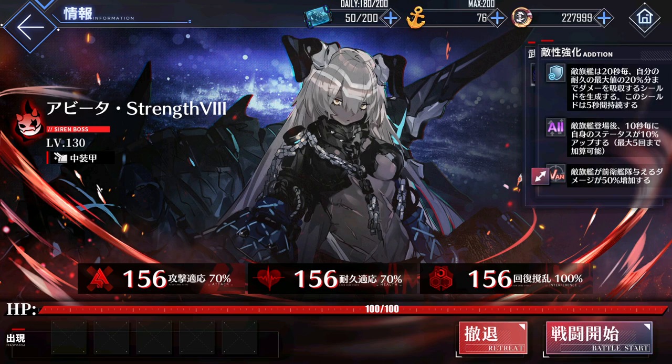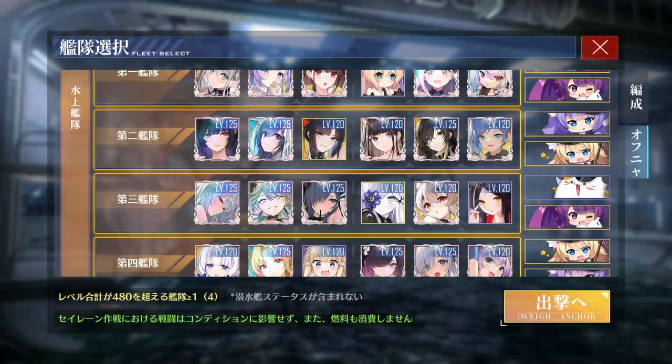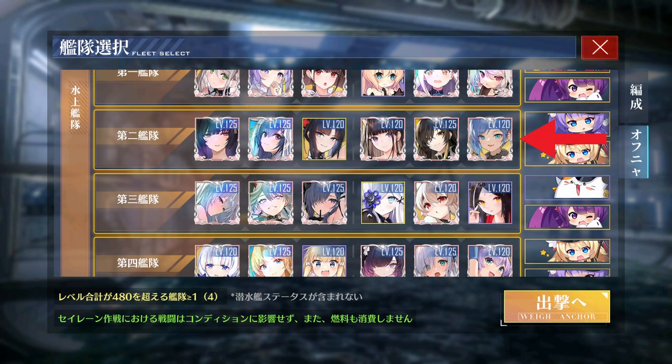If you guys enjoyed this video and want to see more like it, just let me know. Getting into the fleets — first I made a light cruiser fleet, which is not a torp fleet typically seen in PvE, since destroyers tend to be better suited, especially on auto with the reduced torp spread.